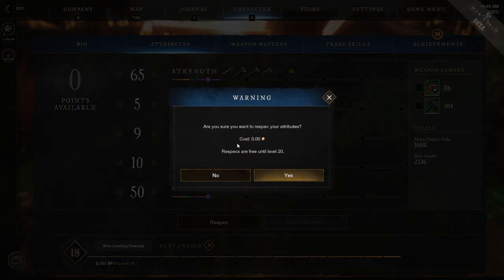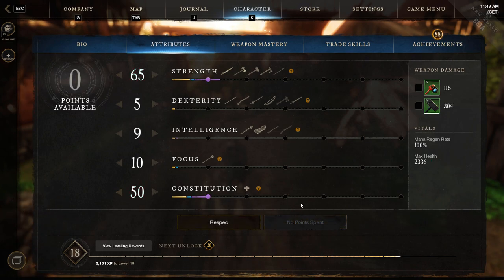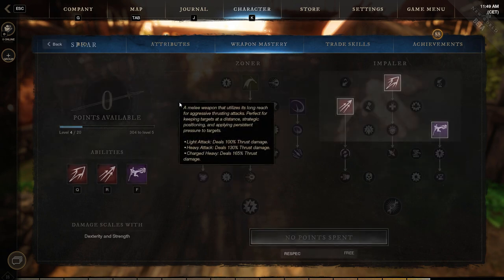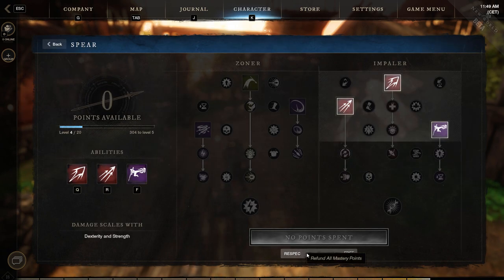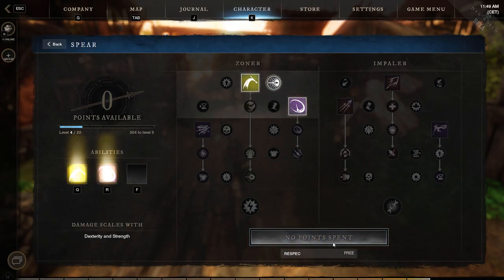Tip number one: early respec. When you are below level 20 you can respec your attribute and weapon points as often as you'd like. It will only take a couple of seconds, so make sure to do this so you can test out many different builds and weapon skills. After you become level 20, respec will start to cost you some gold, and this cost will increase as you level up.